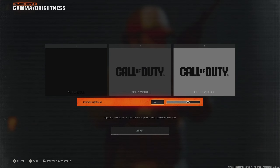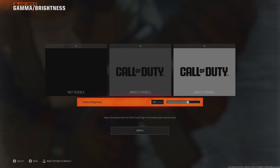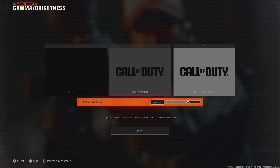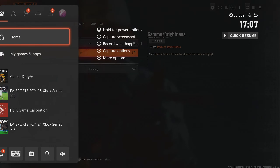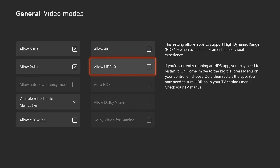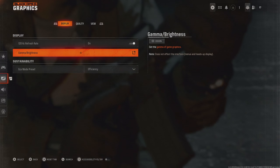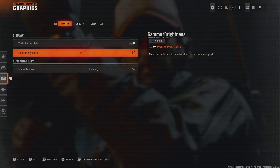For brightness, I've got it on 65. This makes everything nice and visible and, mixed with all the other graphics settings we're going to get into, it's a nice blend. I recommend going into your console settings and disabling the HDR settings. This way you can make tweaks to the visuals yourself without a setting overriding all of that. As long as HDR is disabled, whether you're on Xbox or PlayStation, you can go back to Call of Duty and adjust brightness and all the other settings.